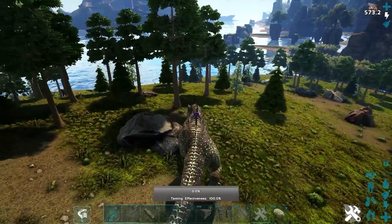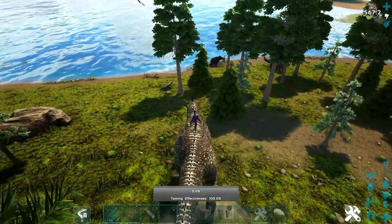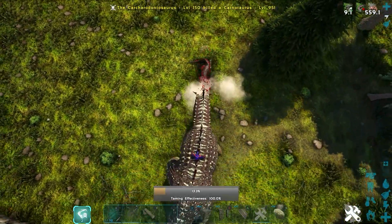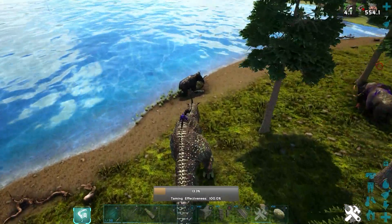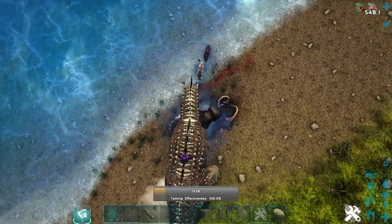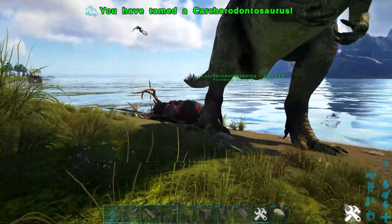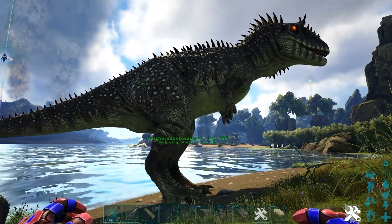Now we need to go and kill other dinosaurs with this guy and you will see the tame bar go up. We've got a carno over here — we can try and kill this guy. As you can see, we've killed it and the taming meter has gone up to 13.3. We're just going to keep continually killing dinos. Be careful — if he takes damage, the efficiency will go down. We just killed the mammoth and boom, we have tamed the Carcharodontosaurus.